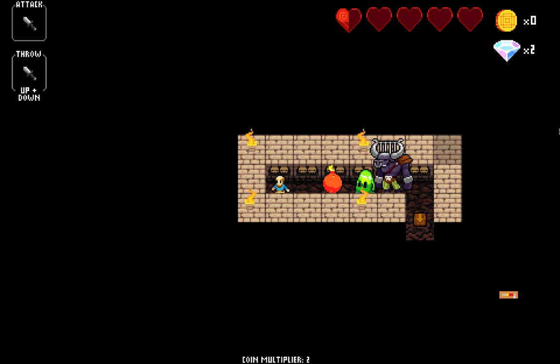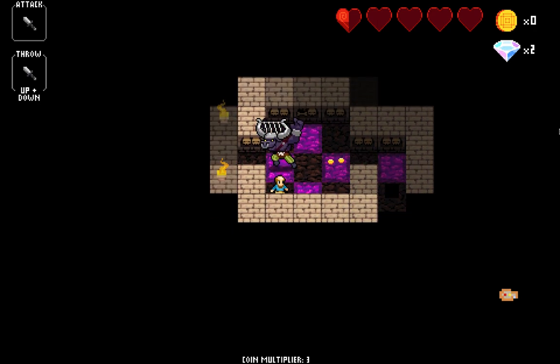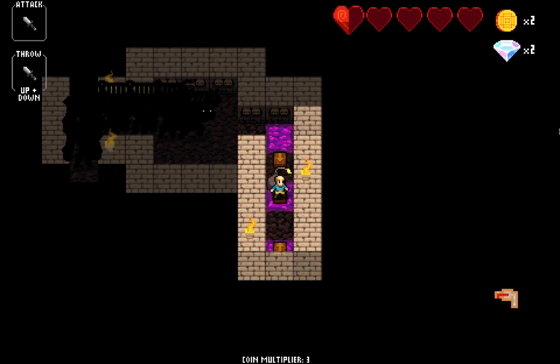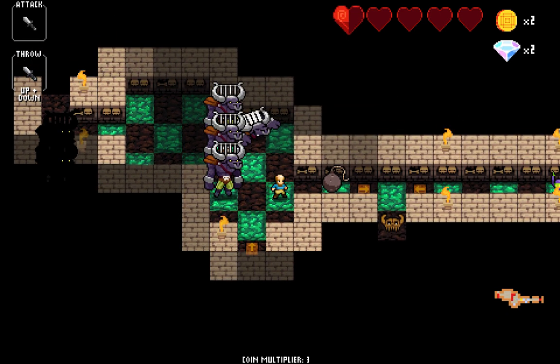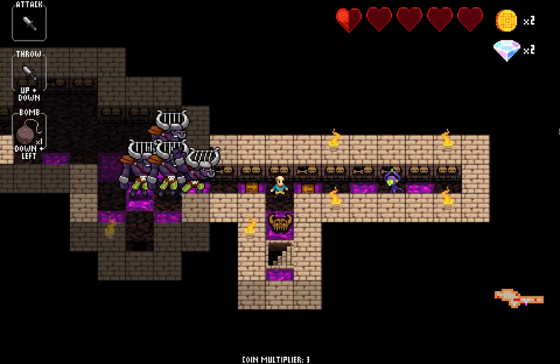Now left left left. Okay, now right down right right up right right down. You'll see that the bomb gets placed, so press down down down right up right right right right. When you're in this square you'll see that you have a bomb, so press down left down plus left.